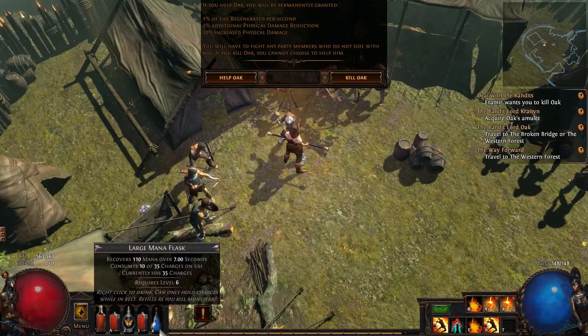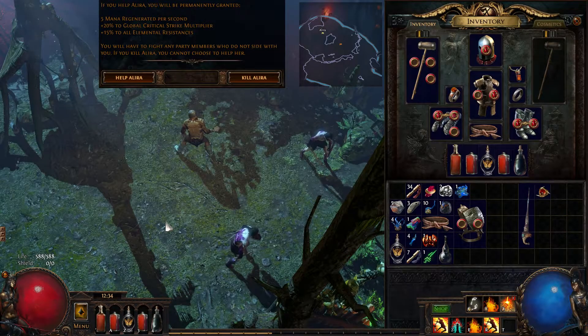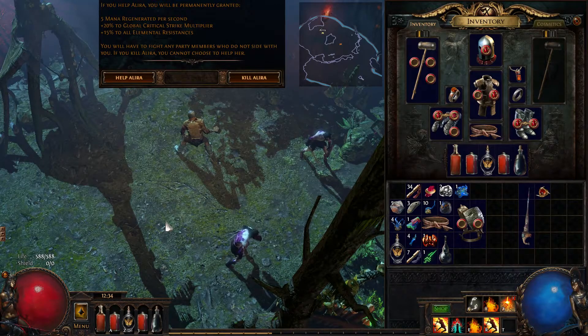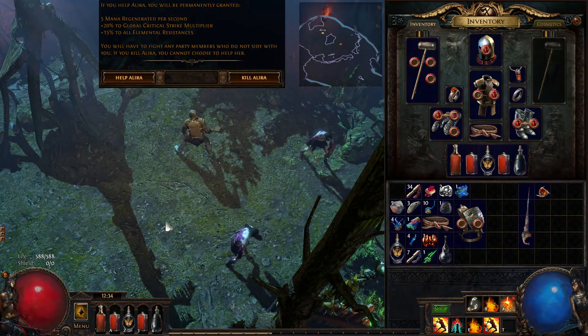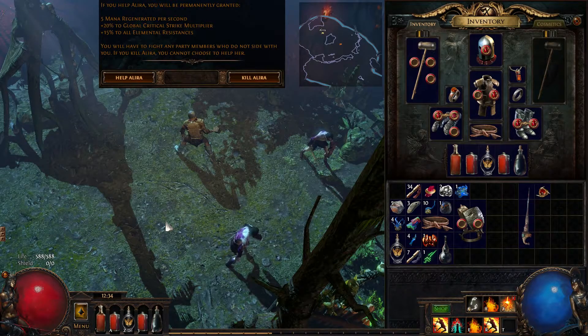Now I'm going to the last one, that's Alira. I'm now with Alira and that's the last bandit for this video. She gives: 5 mana regeneration per second, which I don't think is a lot. 20% to global critical strike multiplier, which is very good — note that one. And 50% to all elemental resistances.